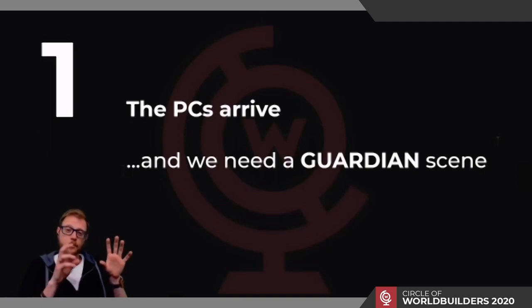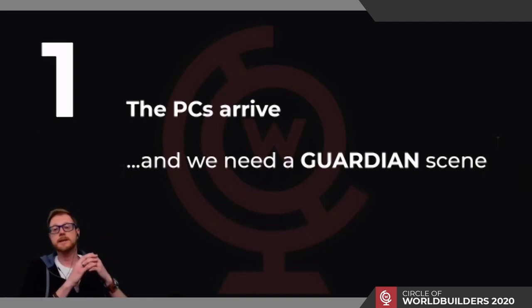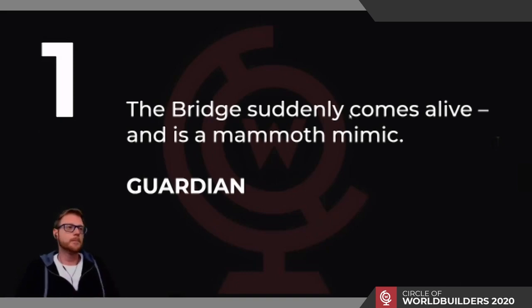The first concept is the guardian. When the PCs arrive, we need the guardian scene. We've already learned that the bridge suddenly comes alive as a mammoth mimic — which means we have our perfect guardian. What else can you do but say: here's the bridge, here's the mansion, you're approaching it, and you're suddenly fighting a giant bridge — which sounds really scary. So when I create the map, I factor in a river and a bridge as part of the full encounter map. That's number one: placing our guardian.